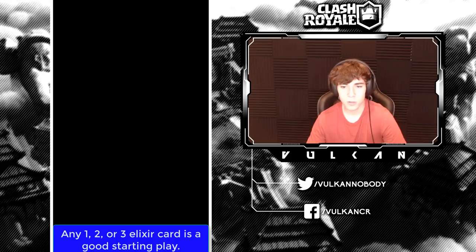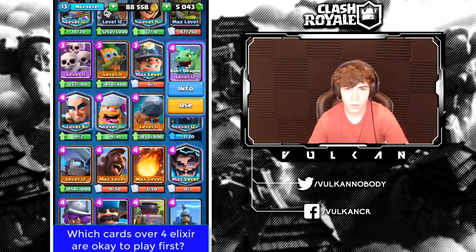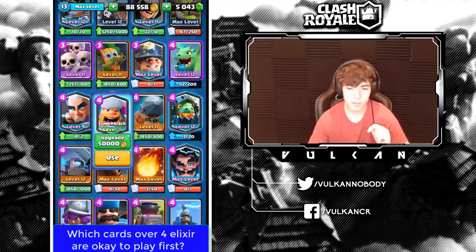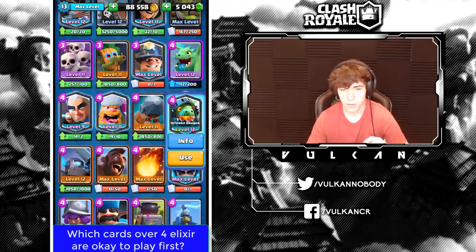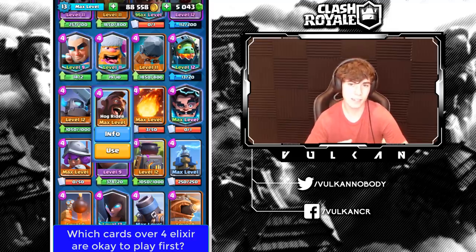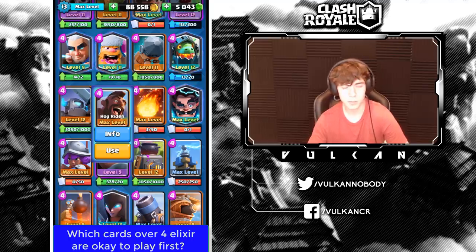As for 4 elixir cards, you don't necessarily want to start off the game. Baby Dragon? Probably not — it's usually paired with Golem or Lava Hound and you wouldn't want to start it there. Magic Archer is usually a good play if it's the cheapest card in hand. Lumberjack — always save for defense. Battle Ram — usually save for opposite-lane pressure. Inferno Dragon? No. Mini PEKKA? No. Hog Rider is actually one of the few cards that's a good first play — I'd usually recommend it over any other card unless you have split troops like Bats or Goblin Gang.